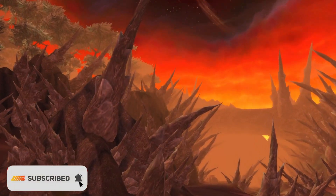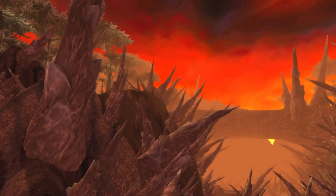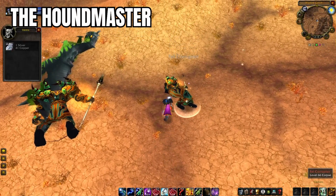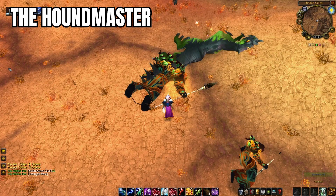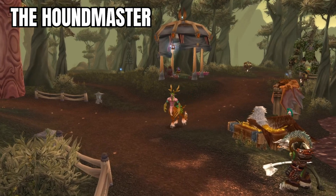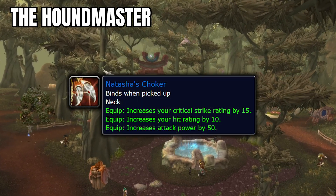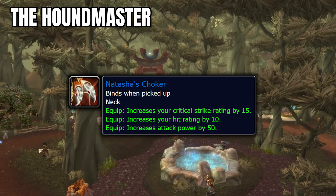Leaving the beautiful rolling hills of Nagrand behind, let's move up to the dreaded Blade's Edge Mountains — a quester's hell if you don't have a flying mount. We're only looking at two quests here and they give some solid pre-bis options. First up let's look at the Houndmaster, which drops the other physical DPS necklace. This quest starts from the Damaged Mask, a drop from the Fel Corruptors in the northeast area of the zone. This will send you on a long quest chain that will eventually end in you killing the big bad guy Baelmon the Houndmaster. Upon killing him, you'll return to Wild Lord Antelarion and he'll present to you six necklaces to choose from. Natasha's Choker is the other physical DPS neck we talked about, and is really good for Ret Paladins and DPS Warriors, only being beat out by the Choker of Vile Intent for 25 Badges of Justice.